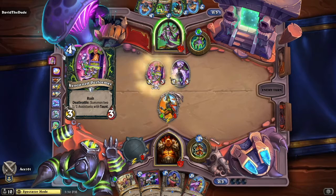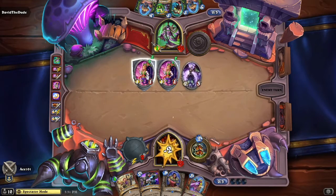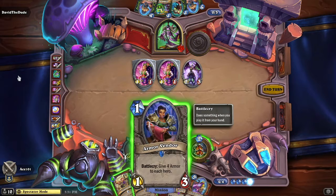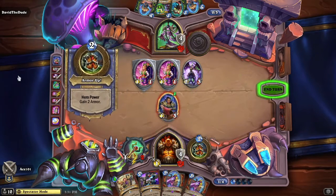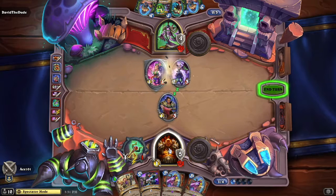Ace goes ahead and gives himself a weapon, and there's a little bit of corruption there, getting some more damage onto his Korra. He throws some damage down onto David the Dude early. Ace uses the coin to gain one mana this turn and plays a four-mana card, summoning two more characters — the Performer's Assistants, which are Taunt cards — giving himself a pretty decent front line.